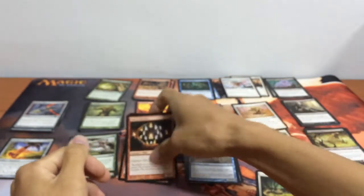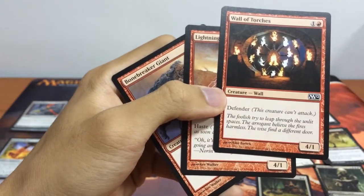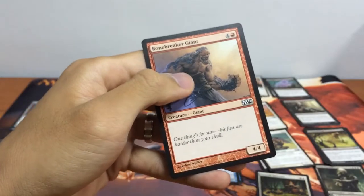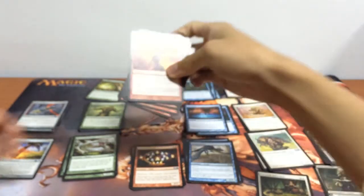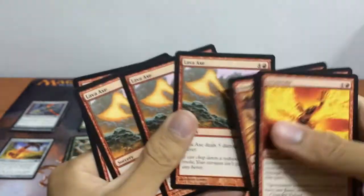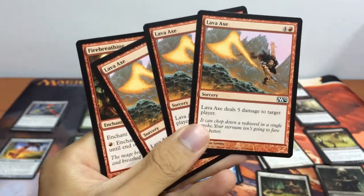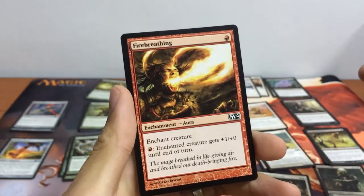For red, we don't have any bombs. The creatures we have are a 4/1 Defender, Wall of Torches, Lightning Elemental — pretty awesome — and our Bonebreaker Giant, a 4/4 for 5 mana. For red spells, we have 2 Incinerate, Slaughter Cry — target creature gets +3 and gains First Strike — 3 Lava Axes, and Firebreathe. If we could somehow survive to use 3 Lava Axes, I guess we'll win.